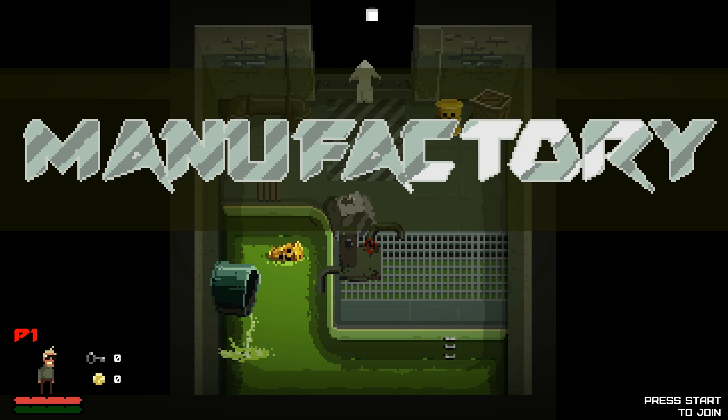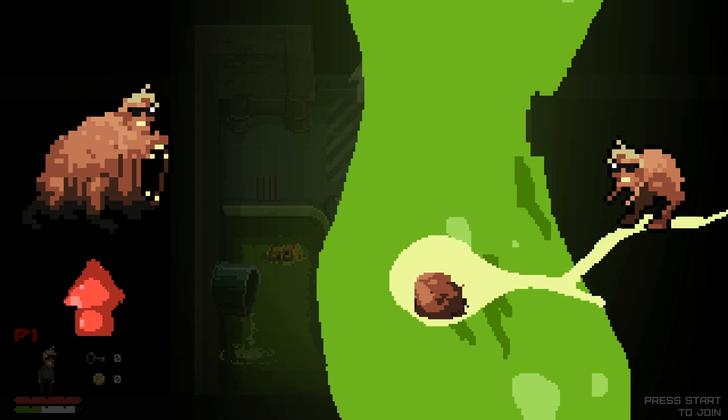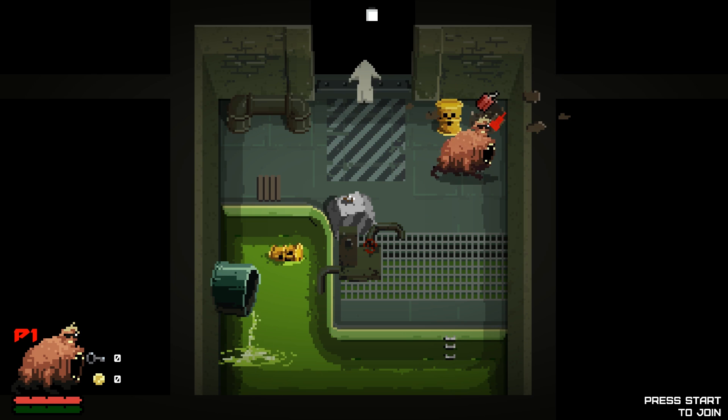Down the pixel art sewer! Into the gloop. And I get spat out — what can possibly go wrong? Well, I've turned into a great big lumpen thing. I did actually have a choice of two things to mutate into there — that's a very new thing that's just been patched into the alpha. Just picked up some dynamite there.